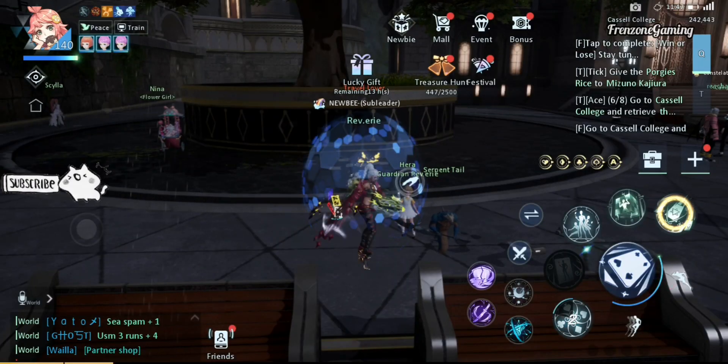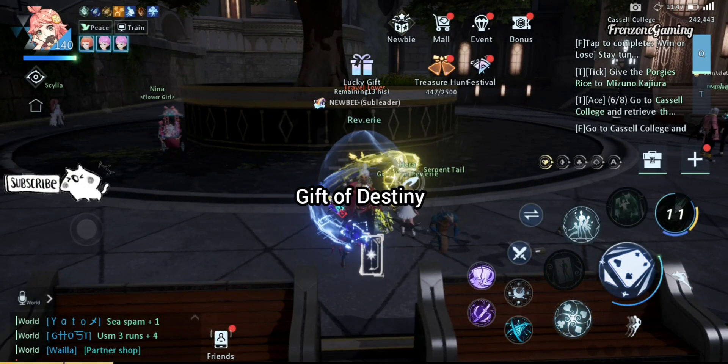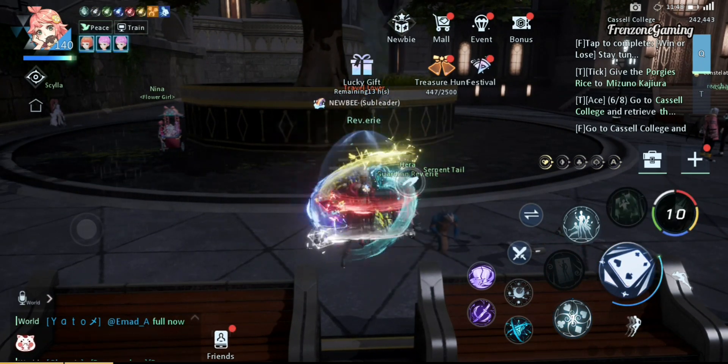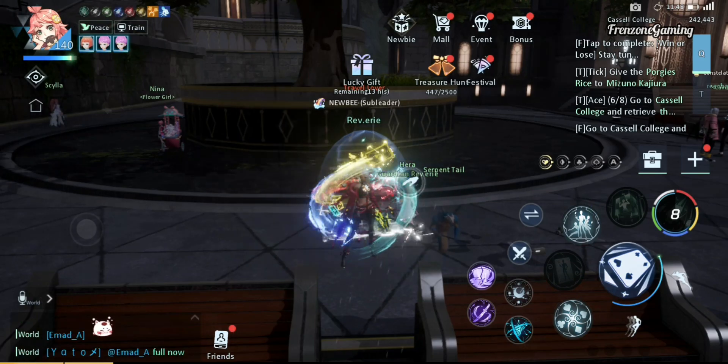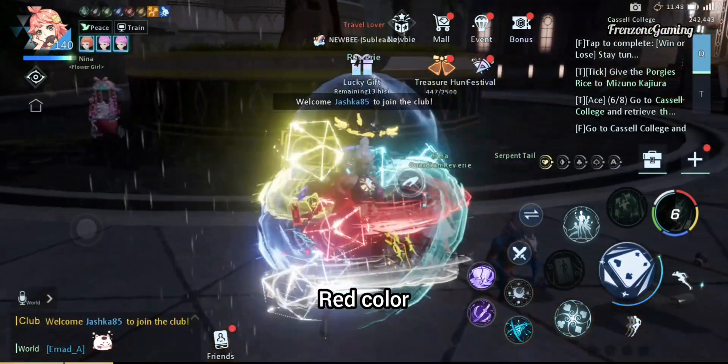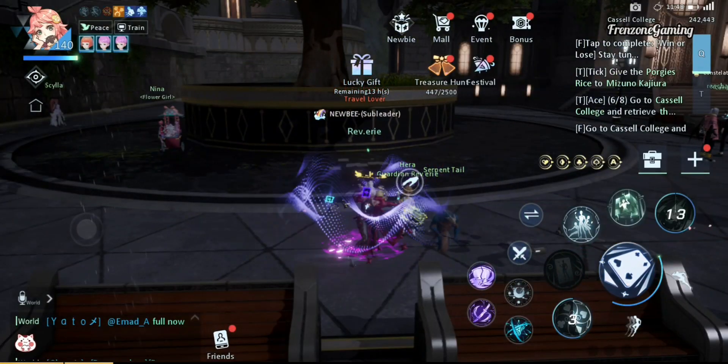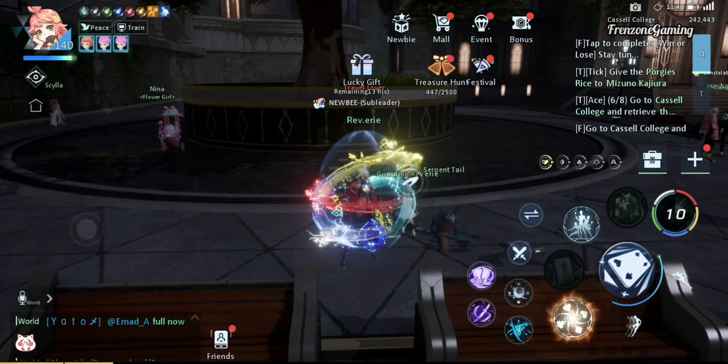The final skill of the Illusionist is Gift of Destiny. This skill consumes all your fantasy stars to give you one to five buffs ranked by colors. The fire element buff adds magic attack of up to 150,000, increases the damage of your Cube Cage skill, and removes your skill cooldown.